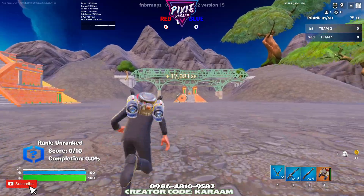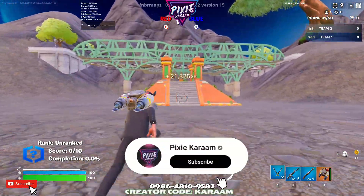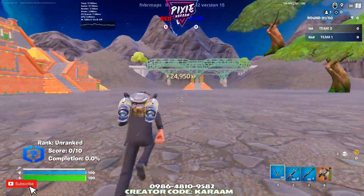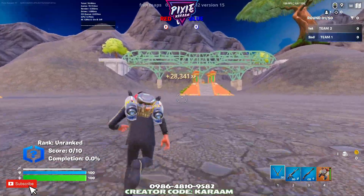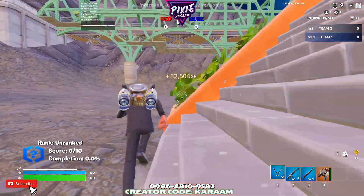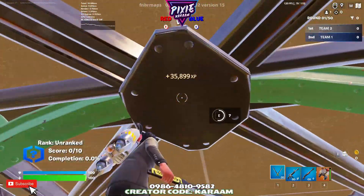Then we're going to run to this weird little pyramid thing. This is helping you guys smash out the battle pass — hit the sub button, I post daily. All right, then we're going to run back, running all the way to the bridge behind it, and then jump up, look up.